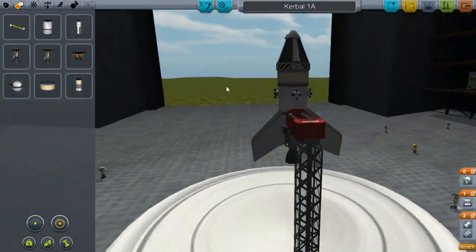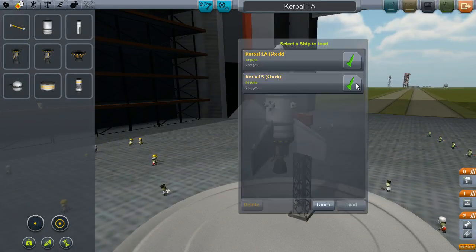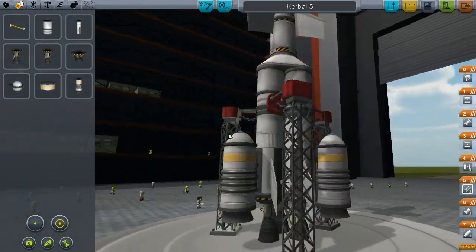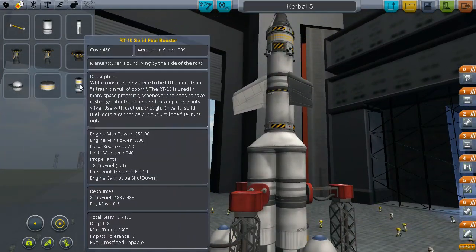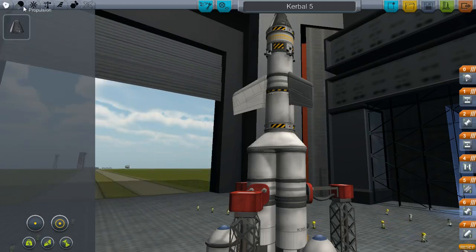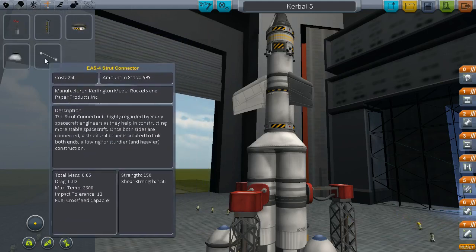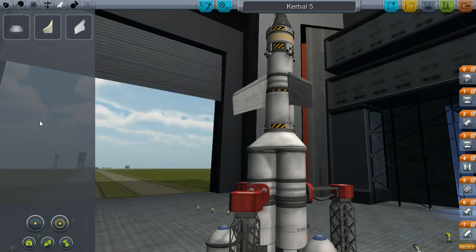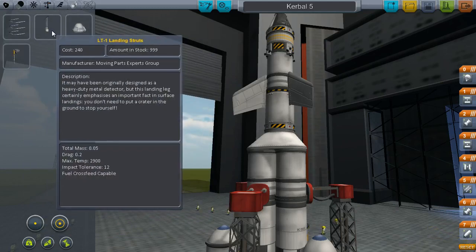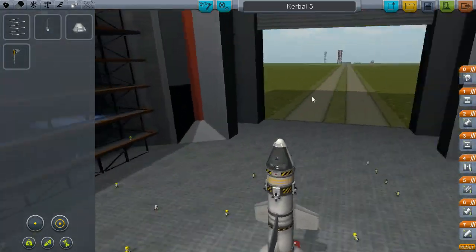That looks pretty cool. That doesn't look very cool at all — it'd be a good lander to put something down and return back from. This looks pretty neat, this might be capable of getting into orbit. Looks like we are limited to the one-meter parts and no probe bodies, no three-man capsules. Regular RCS, advanced SAS, decouplers, launch stabilizers — those are nice. None of the wing parts for space planes. Some cheap landing legs and a cheap ladder. That's a big improvement over .13.